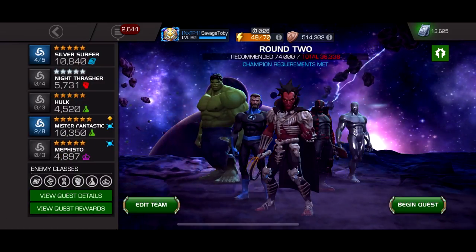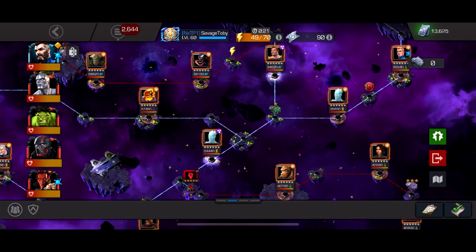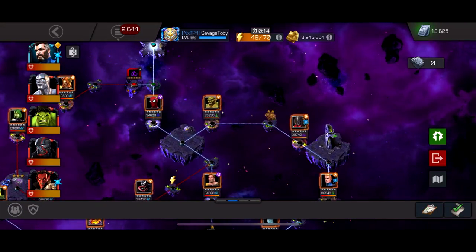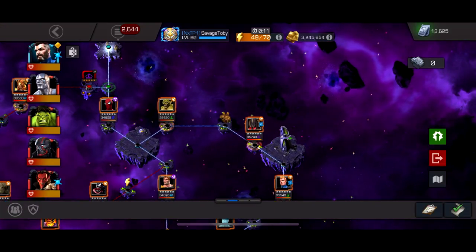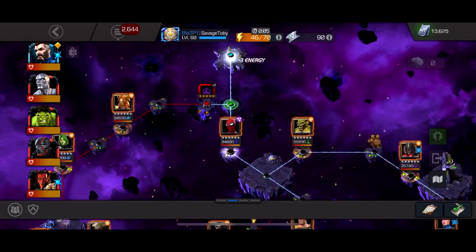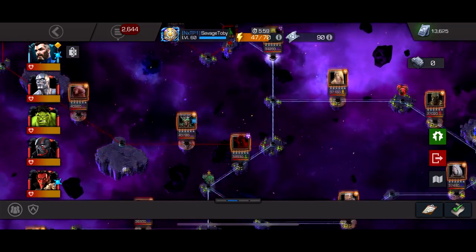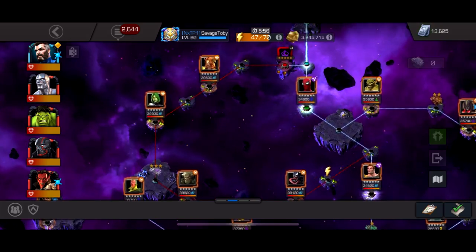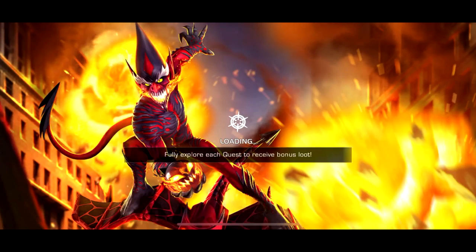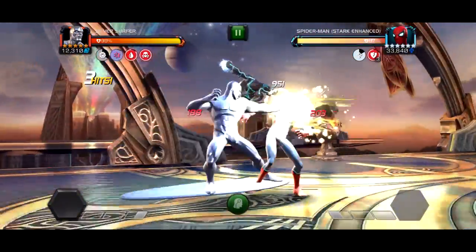Let's go into this quest real quick — these are a little bit lower health pools so it might be more fun. This might be a decent path. I want to fight Iceman just to see what it's like, and I want to fight a Human Torch if I can find one, but there's no easy Human Torches I can think of to get to. These health pools are a lot smaller so it's more manageable for a rank 4 5-star.